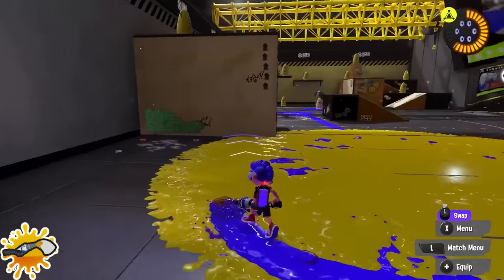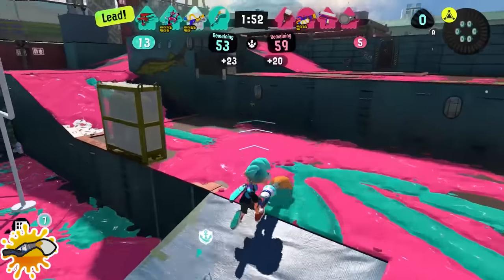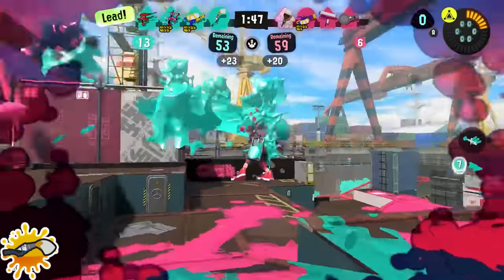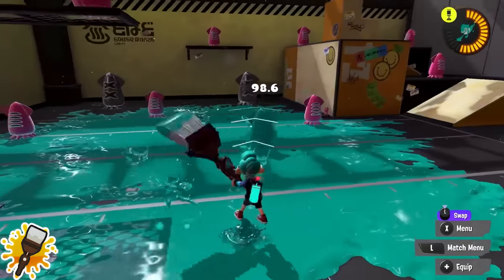Inkbrush: keep in mind you have permanent ink resistance whenever you roll, meaning you won't take damage from enemy ink even if you roll straight into it. Because of this and your high rolling speed, you can play behind enemy lines and be incredibly annoying — farming specials behind them or getting quick kills depending on the mode.